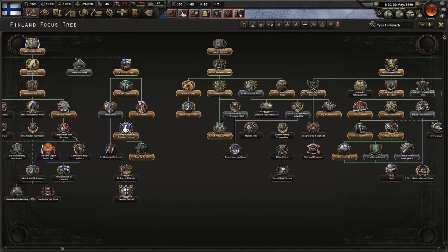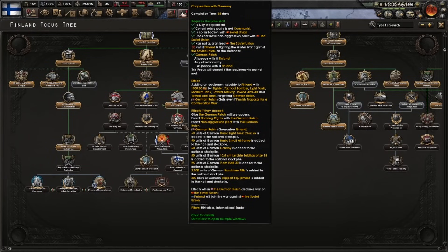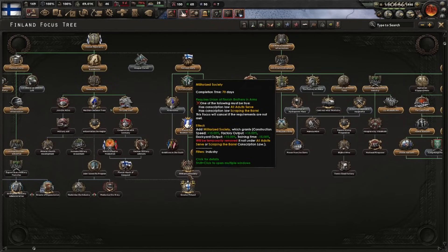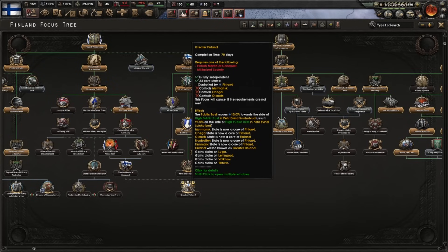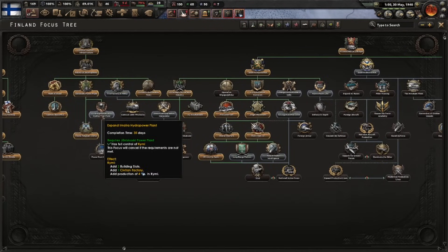As you can see, winter warfare is really no longer the Soviet expertise - cutting through them like they're not even there. We've got the Lone Wolf. We can do cooperation with Germany when we're not fighting the winter war - we need the armistice for that. It's actually mostly a historical focus - it helps us but it also forces us to declare war on the Soviets again, so be sure you want to do that. Here's another one: Militarized Society - it requires you to be on all adults serve, and it will mitigate all the negative effects, giving you access to Greater Finland.